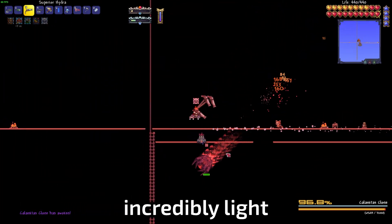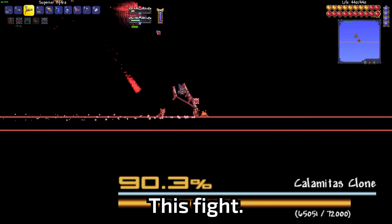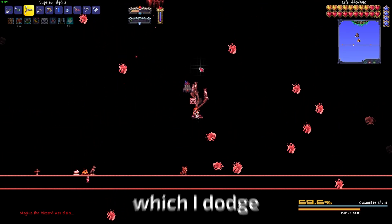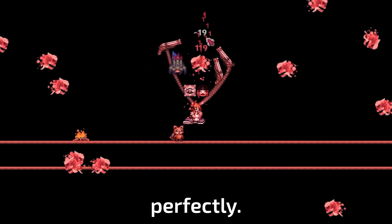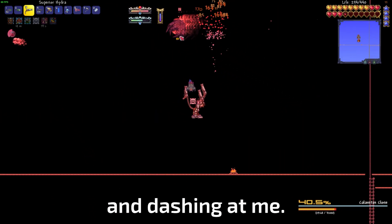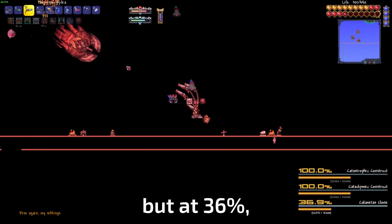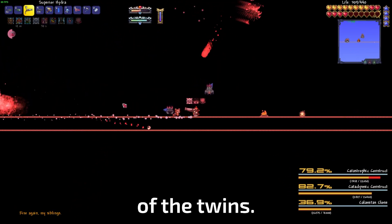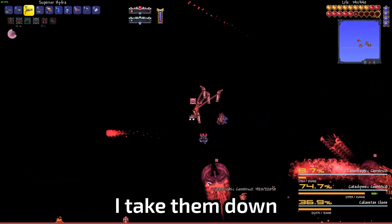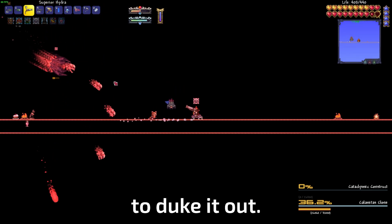This fight was incredibly easy due to the Hydra — the insane damage really carried. Once she gets down to 70%, she starts a bullet hell segment, which I dodge perfectly. She then starts shooting more bullets at me and dashing at me. She does this for quite a while, but at 36% she creates her own version of the Twins. They are pretty much exact copies, however, so I take them down with ease, leaving just me and the Calamitous Clone.